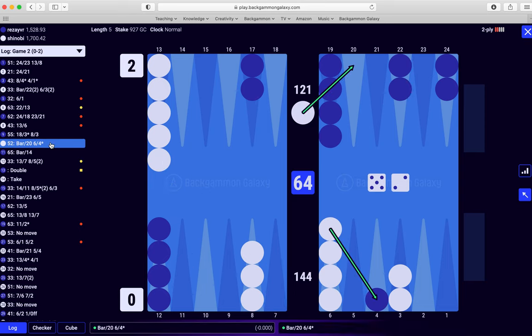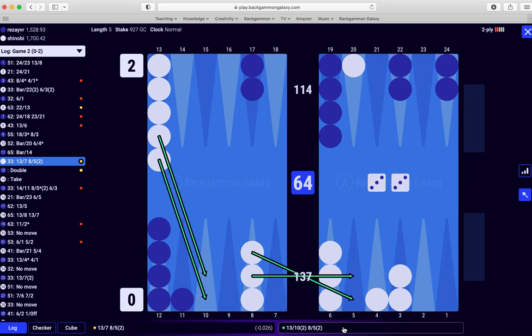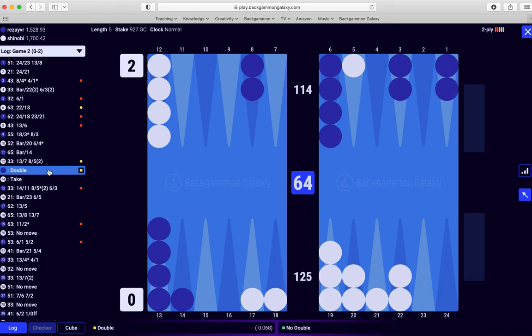My overall PR I am happy with. Double three again — pretty small. Make the five point and then bring two down. Unstacking the heavy point — always good to unstack, use your checkers efficiently over the board. Then he doubled, which as I mentioned is a no double at the score — gammons are not efficient for him — so easy take.